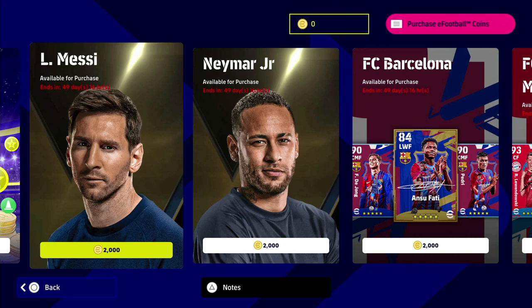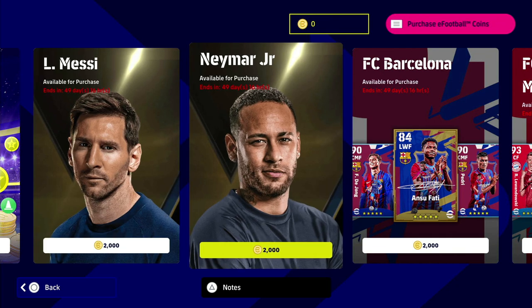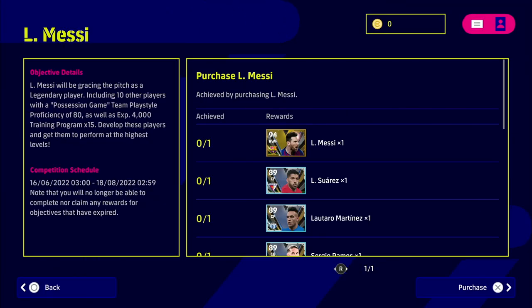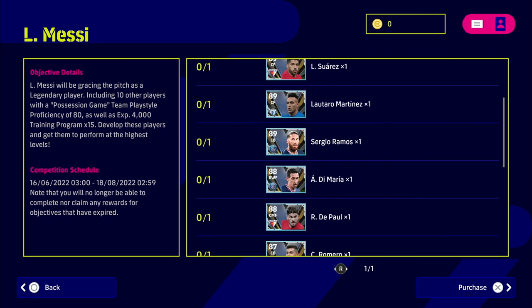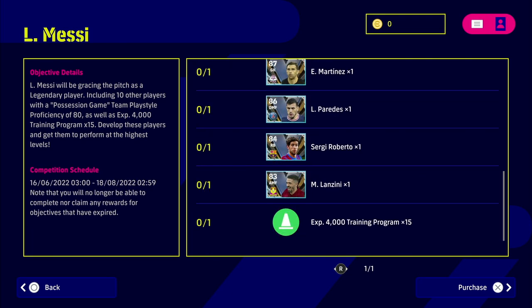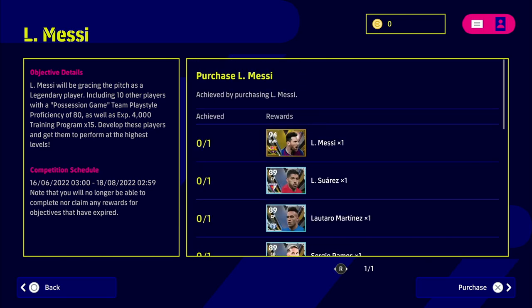Starting with Messi for 2000 coins — Messi and Neymar are probably the two highest requested packs. The Messi pack includes Lionel Messi, Suarez, Martinez, Sergio Ramos, Di Maria, De Paul, Romero, Martinez Paredes, Sergio Roberto, Lanzini, and 60,000 trainer points. The key detail here is that this squad is built around a possession game play style proficiency of 80, so you'll want a possession-based manager.